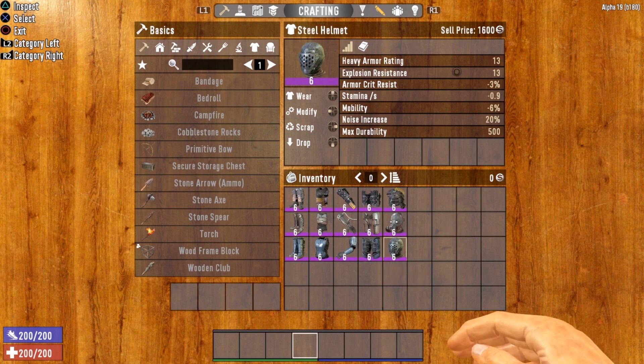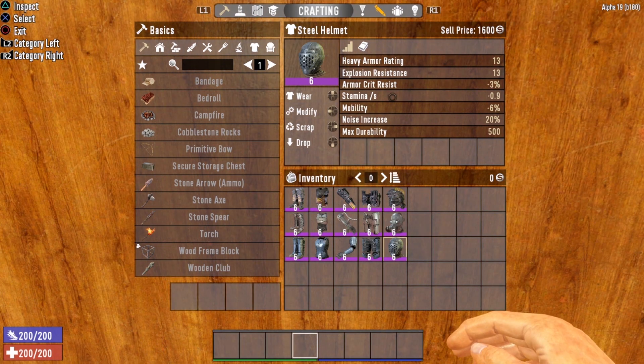The second line is your explosion resistance. This number will tell you how resistant this piece of armor is to explosions or splash damage from explosions. The next line is the armor crit resist line. This stat determines how resistant you are to critical attacks from those zombie jerks. The next line is the stamina per second line.